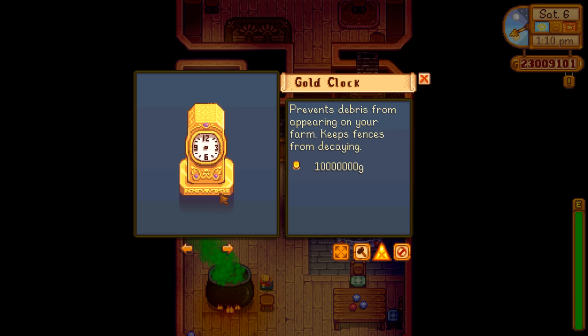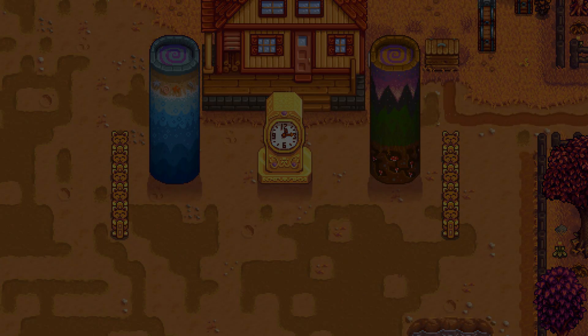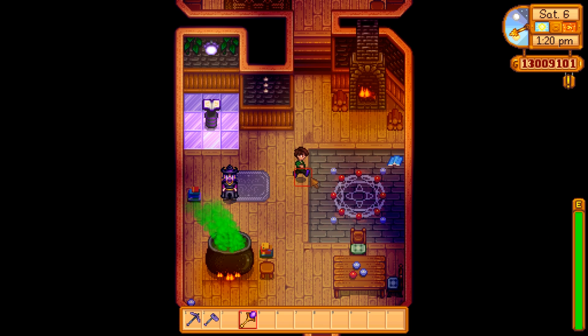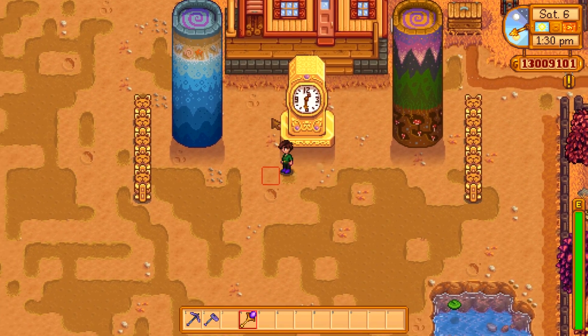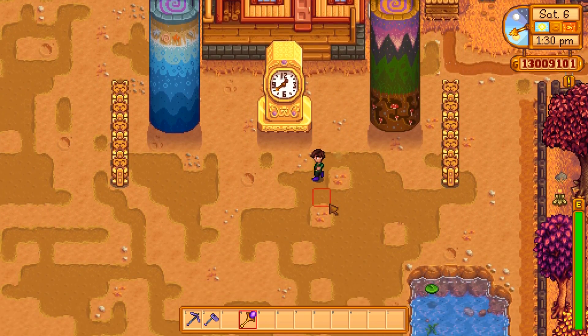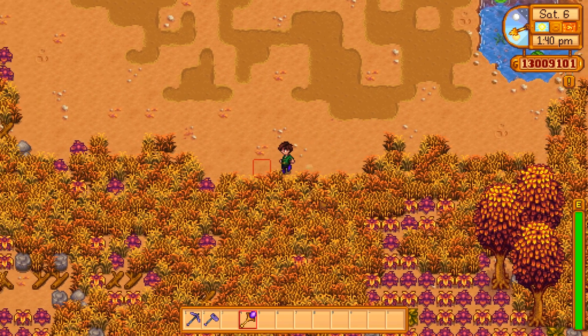Which brings us to our final item — number one on the list, most expensive you could possibly buy, another end game item. That's the gold clock. Prevents debris from appearing on your farm. Keeps fences from decaying. Its cost, if you can read that — 10 million gold. Well, that's easy, we'll get one right now. It can go right there where it looks nice. Normally I would tuck this up out of the way because it doesn't really serve any physical purpose — as long as it's on your farm, it does its job. This is one of the end game items bought from the wizard. It doesn't occupy a very big footprint — six spots. Once this is up, no more debris on the farm.